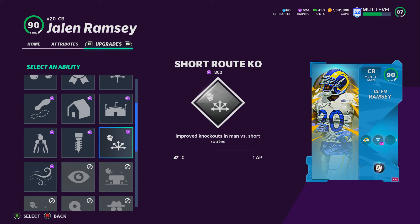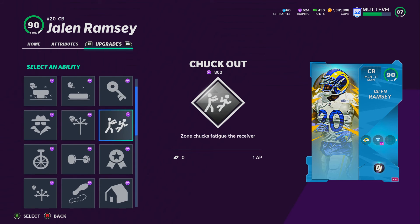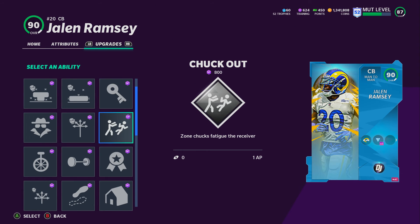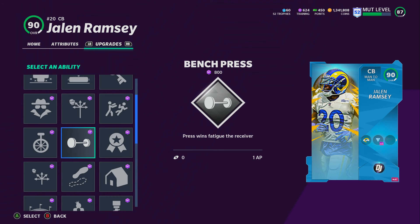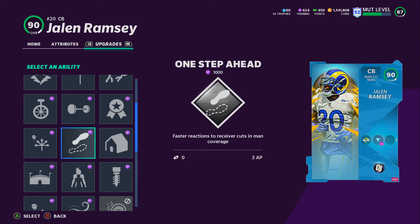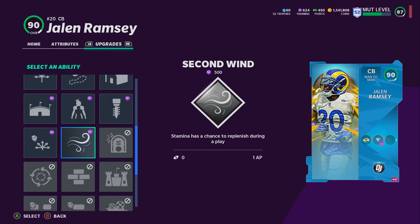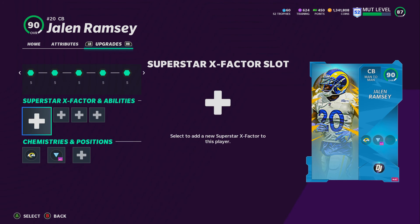For you guys who may not have known about this stream or these cards or how to get them — I will put the link in the description for the EA show that gives out the tokens for these things. It airs every Tuesday at 8 o'clock. In order to get the drops, you have to have your Twitch hooked up to your EA account. You can do that in the EA Madden NFL Twitch account bio — go to their channel on Twitch, go to their bio, and you can link your EA and Twitch accounts there.